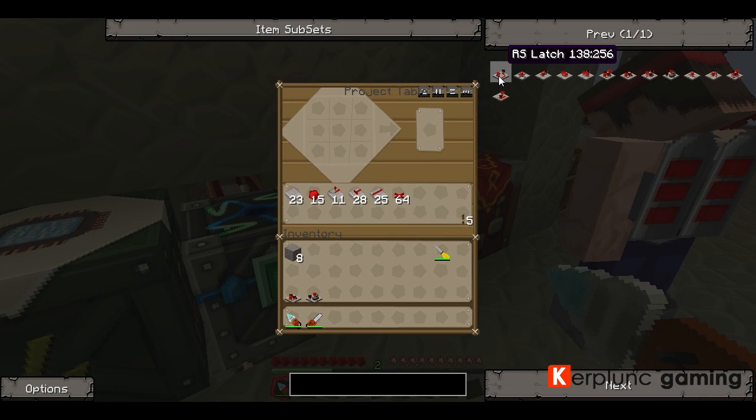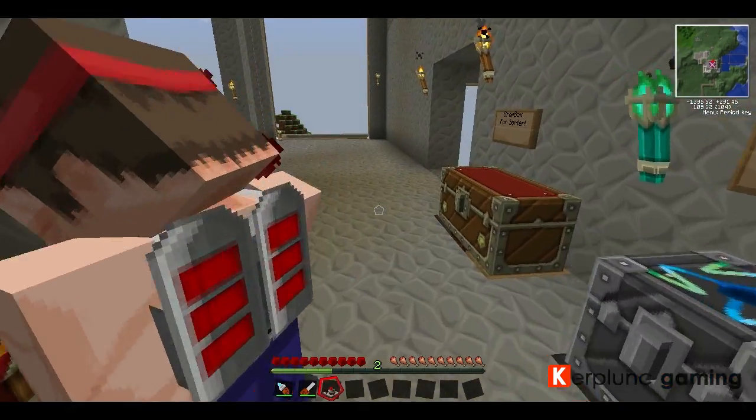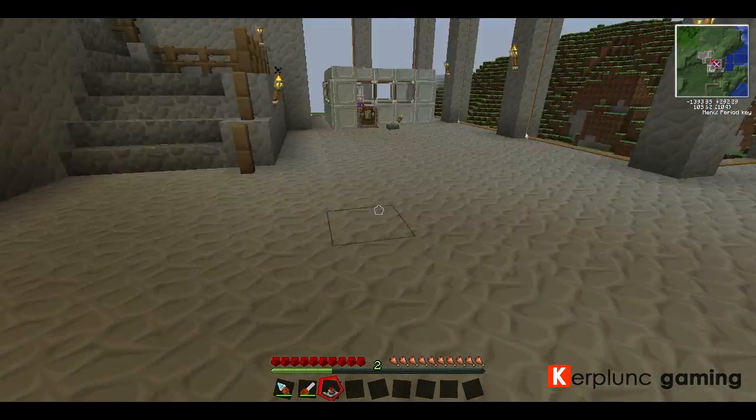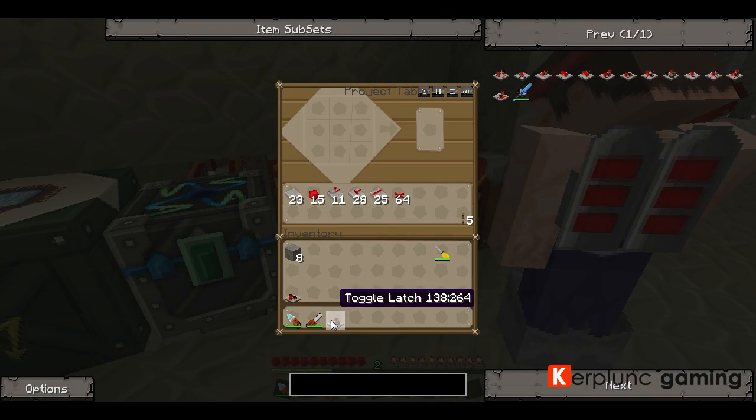So what Red Power Logic actually is, is hardcore redstone circuits in single blocks. I'm looking at just the basic ones, and for some reason the Nano Saber also thinks it's a Red Power Logic, but it's not.